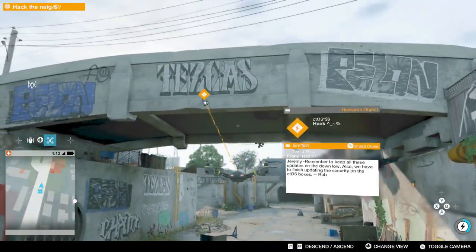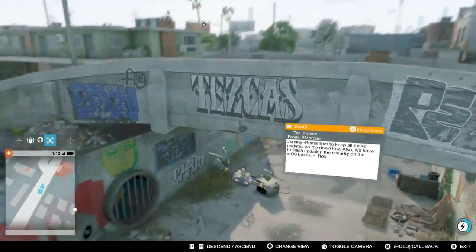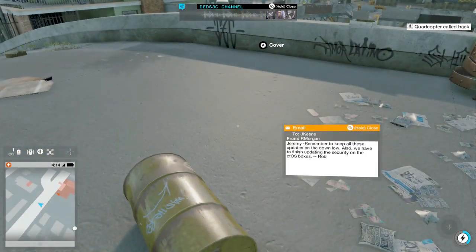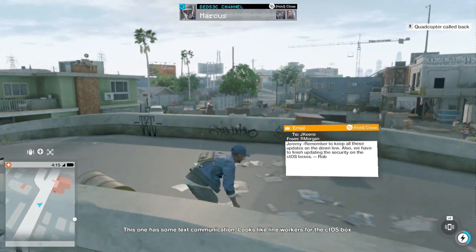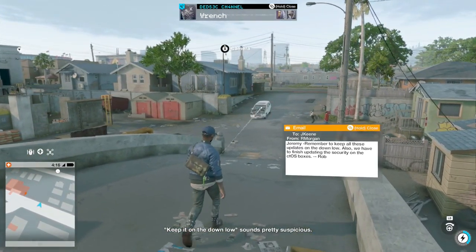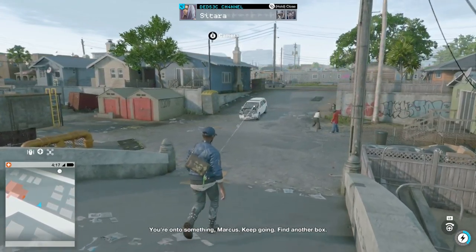I could walk around and hack that thing, but using the drone is a way faster method. Some of these hackable items will be in enemy territory, so the drone is very helpful. The in-game character notes it sounds suspicious and to find another box.